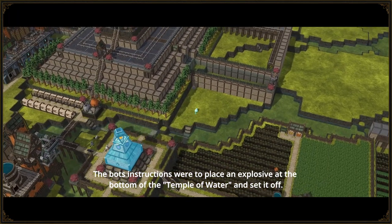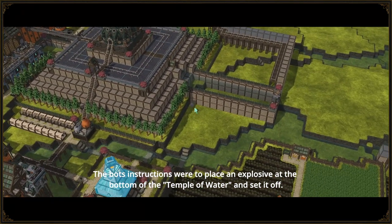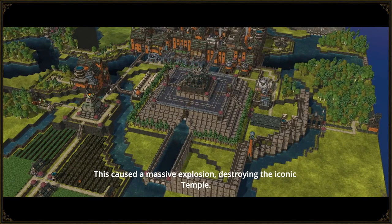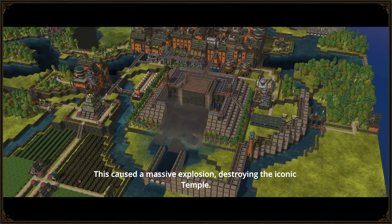The bots' instructions were to place an explosive at the bottom of the temple of water and set it off. This caused a massive explosion, destroying the iconic temple.